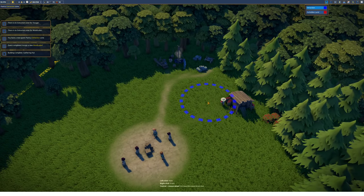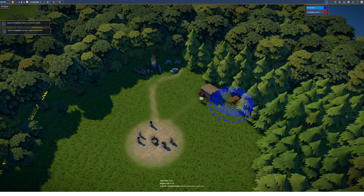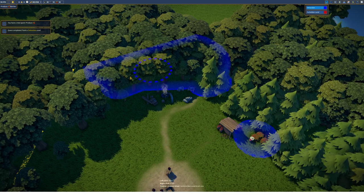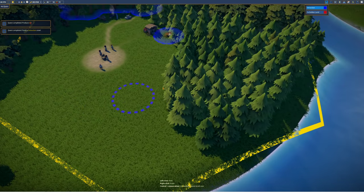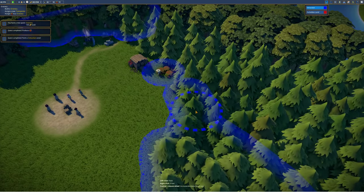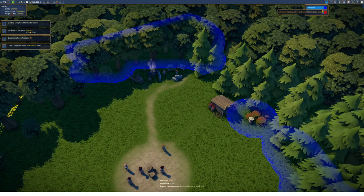The stonecutter camp is still not finished. We need to set up an extraction zone — telling workers where they can gather resources. For berries we have a gathering zone, and for the lumber hut and stonecutters we designate the tree area here. We can chop down those trees, and also this area along the river. I want to keep some trees here and there, but let's clear those as well. The stonecutter camp is now finished.